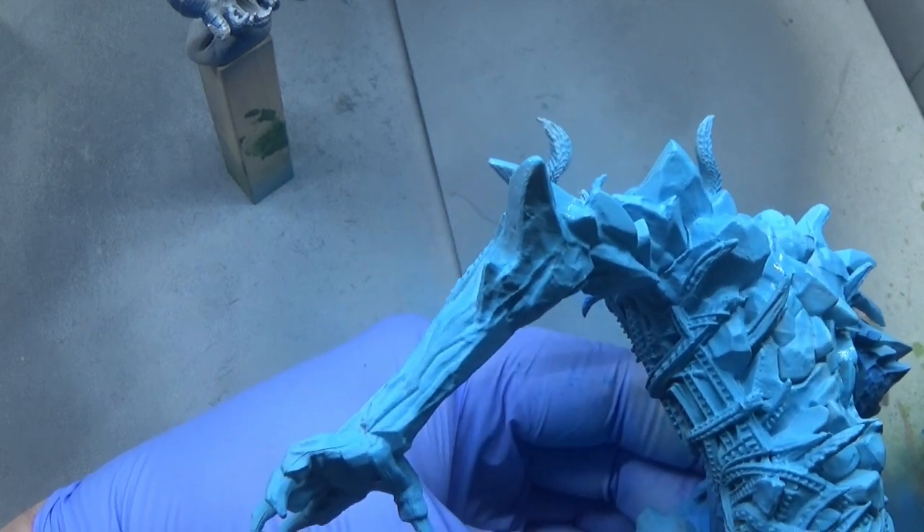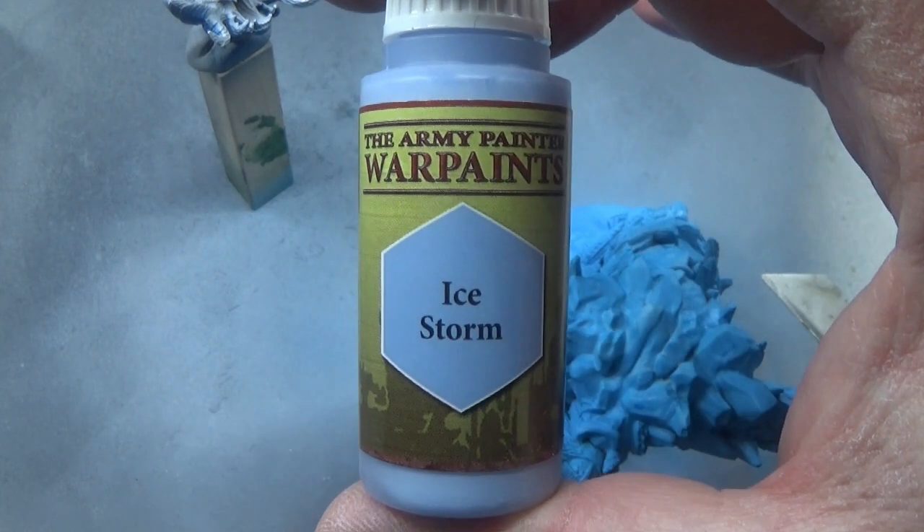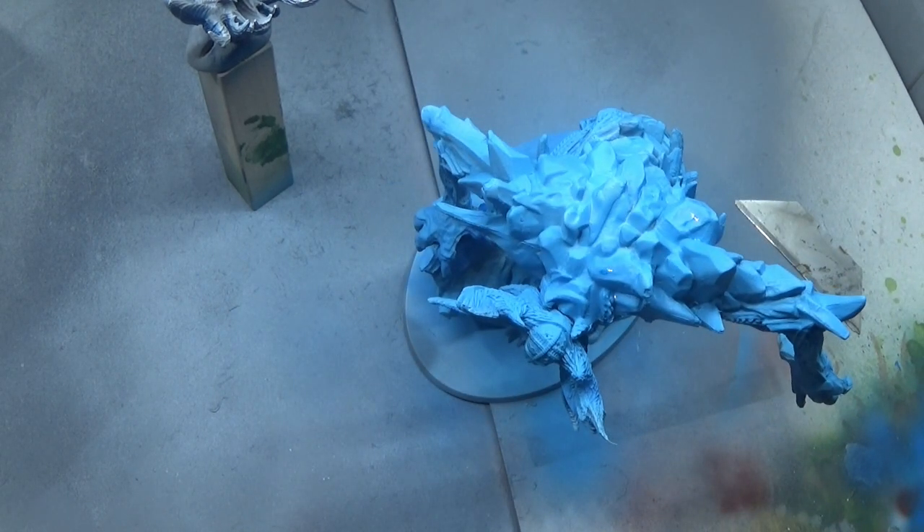I'll just rinse out the airbrush and change the color. As you can see, the Troglodyte blue is still drying — it doesn't take long at all, it's acrylic paint. All of these, as you may have noticed, are Vallejo Painter paints, and this blue is Ice Storm, which is again appropriate for the kind of mini we're doing.